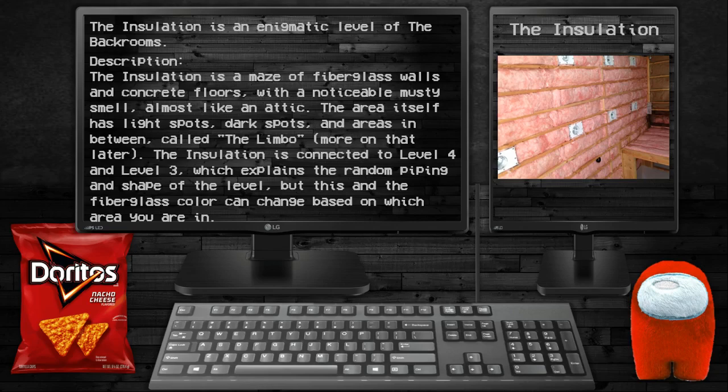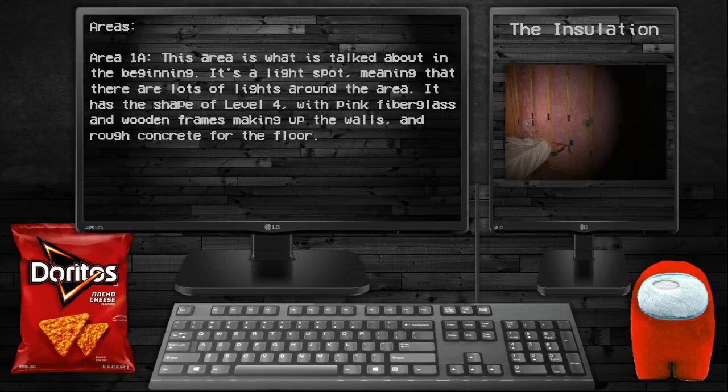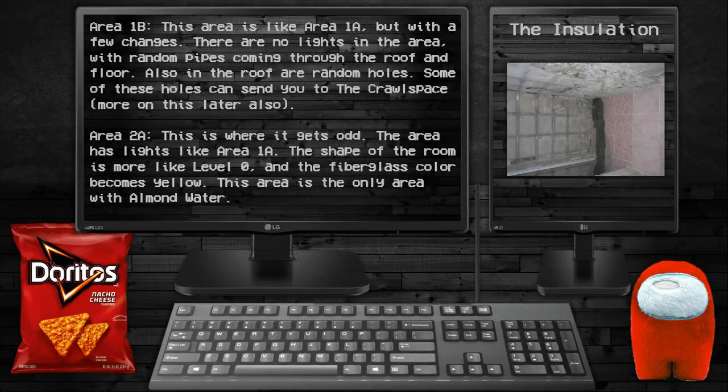The fiberglass color can change based on the area you're in. Area 1A: this is what we talked about in the beginning. It's a light spot, meaning there's lots of light around the area, with the shape of Level 4, pink fiberglass and wooden frames making up the walls, and rough concrete for the floor.